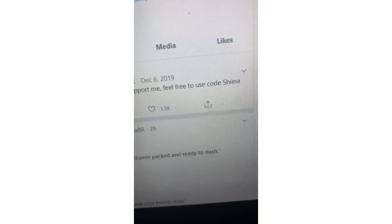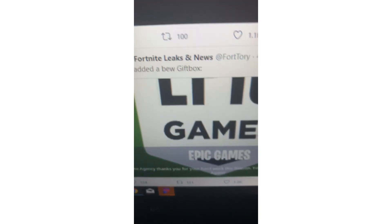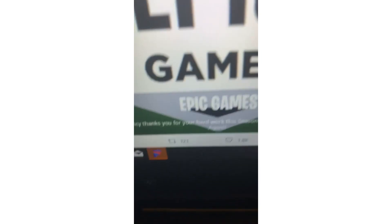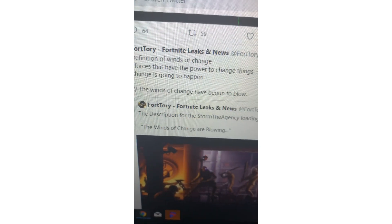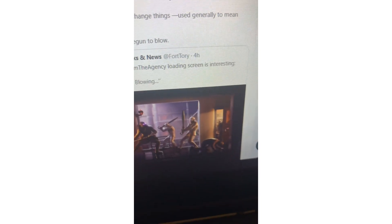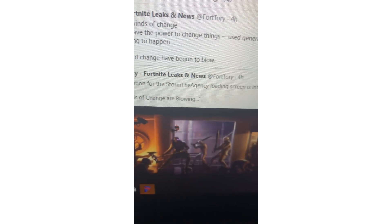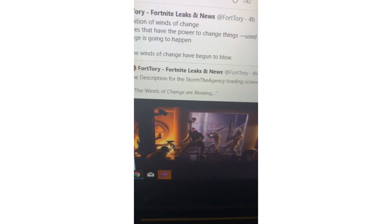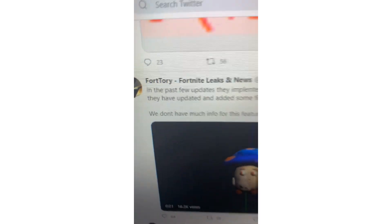Now moving on to FortTory. Here's what they said: there's the gift box. Here's the description for the loading screen: 'Fish of the Winds of Change — forces that have the power to change things. New generate to mean change is going to happen. The wind of change has been blowing.' This will actually be the Storm the Agency loading screen, which is interesting.